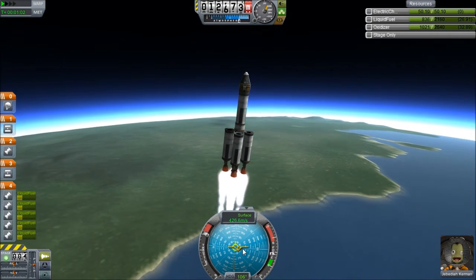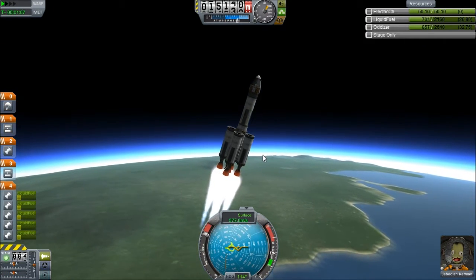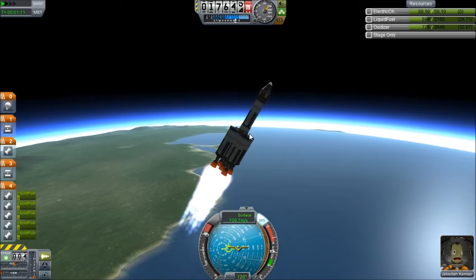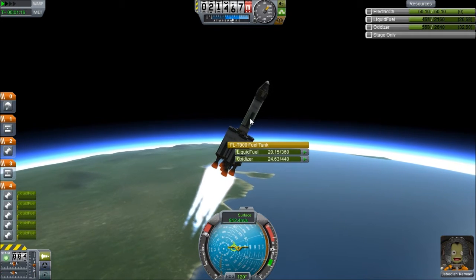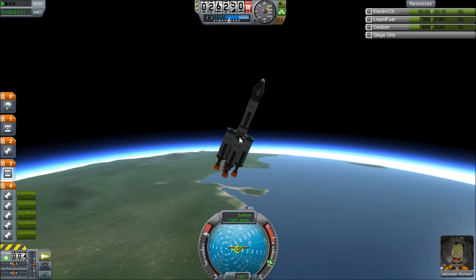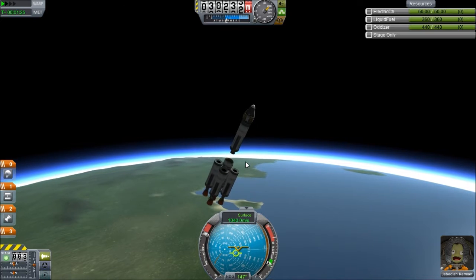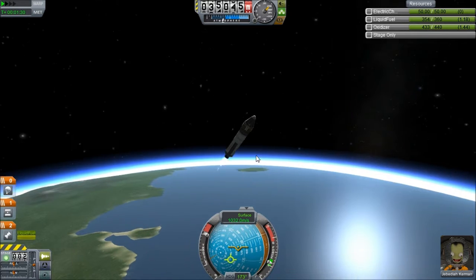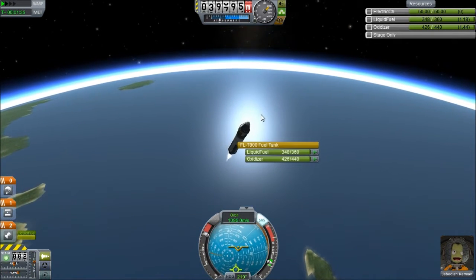We want to get over to about a 45 degree inclination at a heading — we already messed this up. A heading of — that's good enough. Engine's done, separation, and launch. Alright. Oh no, I'm spinning! Stability — oh God, I'm all turned around here. Okay, we need to come back this way. There we go.